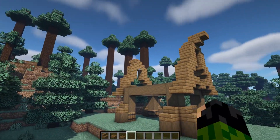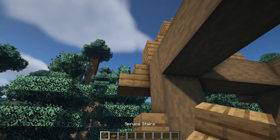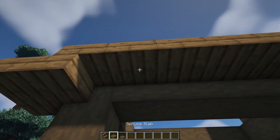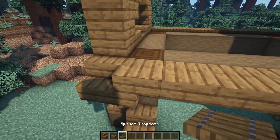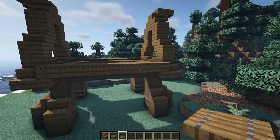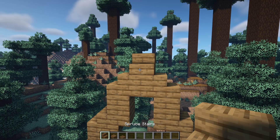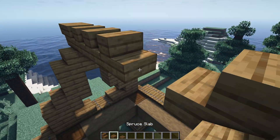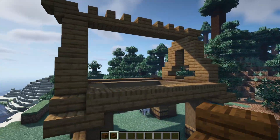Once you have the outline for the back and front all done, come to the two sides. Next to these stairs we're going to have an upside down one on both of those, and then a line of five spruce slabs in the middle. On top of those blocks we're going to have seven spruce trapdoors on each side, then hop up to the top and have one, two, and three spruce stairs from each of those top blocks with a full plank or two slabs in the middle. That is the roof outline all done.